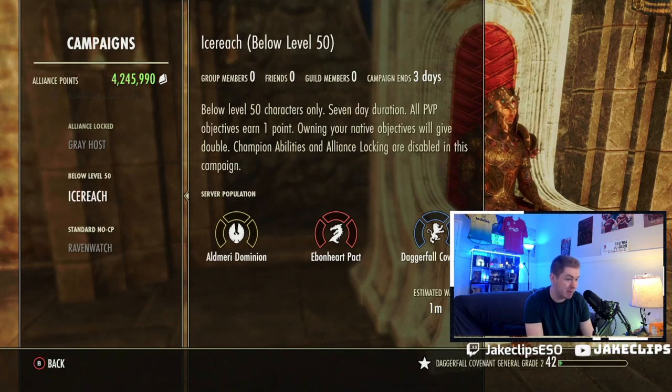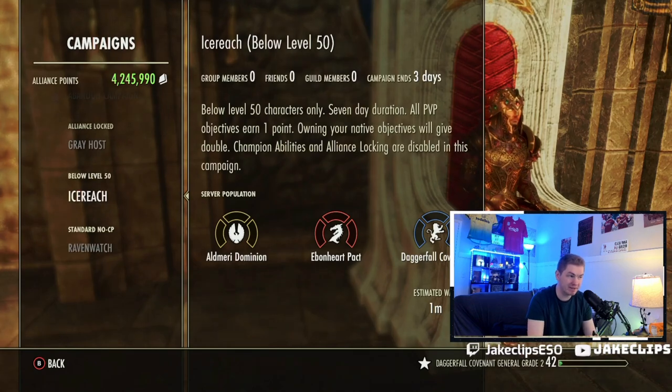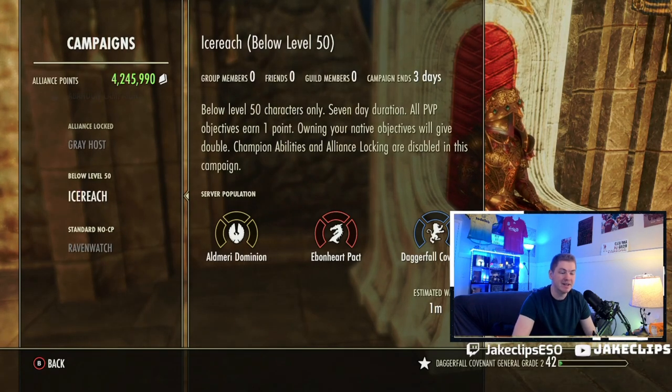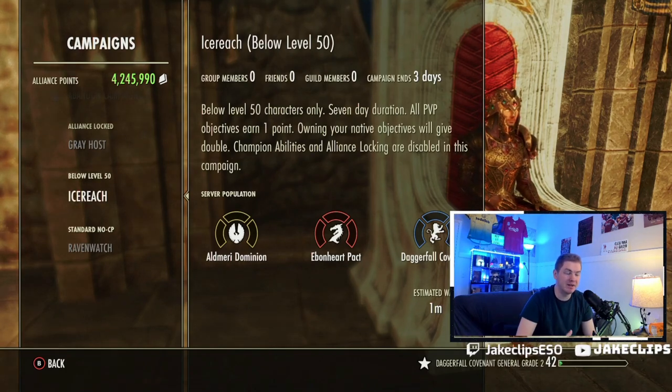The seven-day duration makes this very easy — every week, somebody can come in and farm out this campaign. This is probably the easiest way to Emperorship, but you have to do it on a new character. Remember, though, achievements are universal between characters, so if one character becomes Emperor, any of your characters can use the title of Former Emperor because achievements are account-wide.